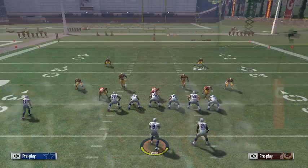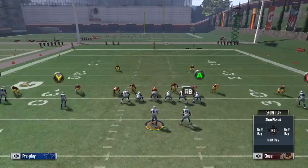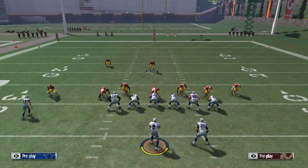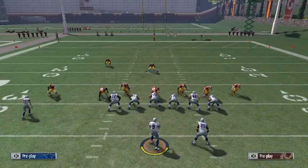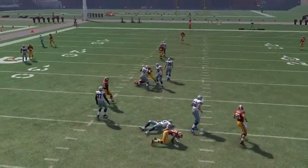What you want to do is just press coverage, crash your defensive line down, then use the contain feature to get that cornerback blitzing off the angle — that's all you want to do. We're gonna snap the ball and bam, the cornerback is gonna come flying in untouched off the edge.